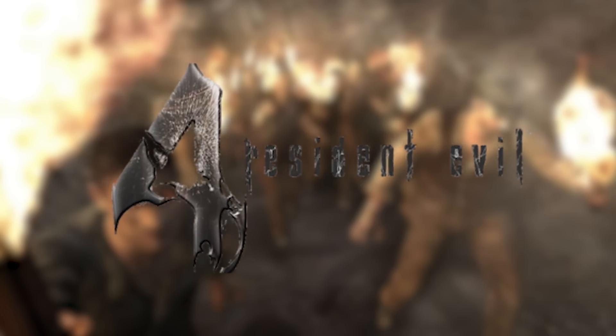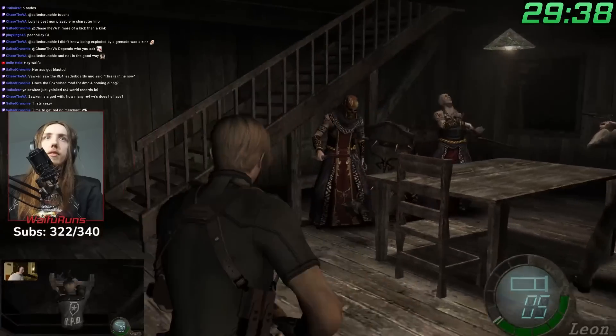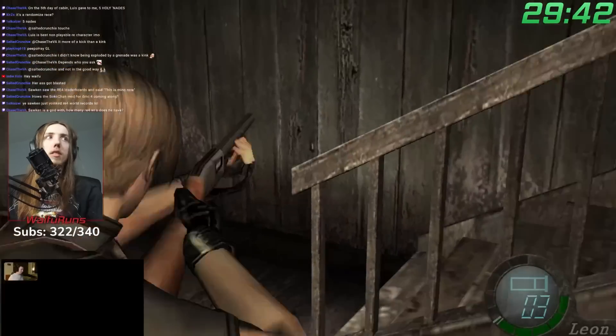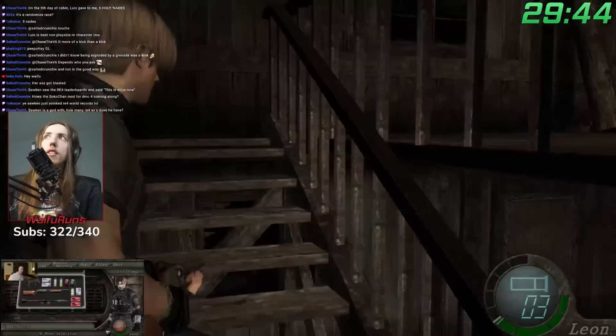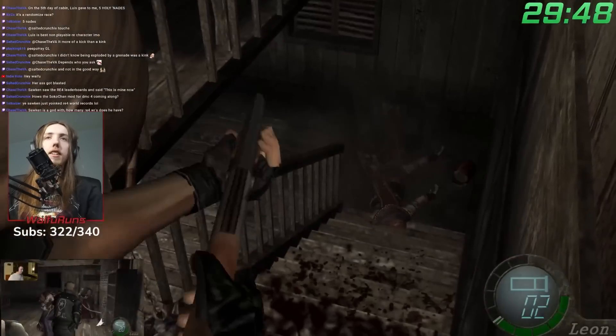Resident Evil 4 has an awesome randomizer, and there's a seeding function that is perfect for races. By putting the same settings and the same seed number into the randomizer, you can guarantee that everything is random, but random in the exact same way for everyone that uses this seed.